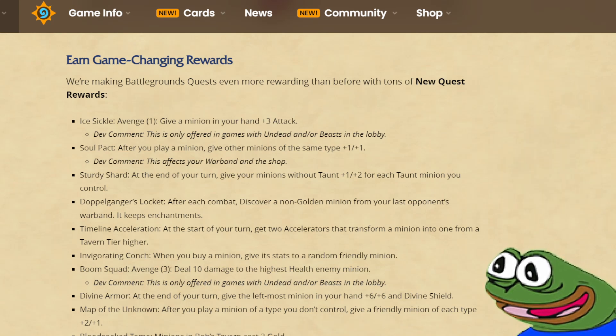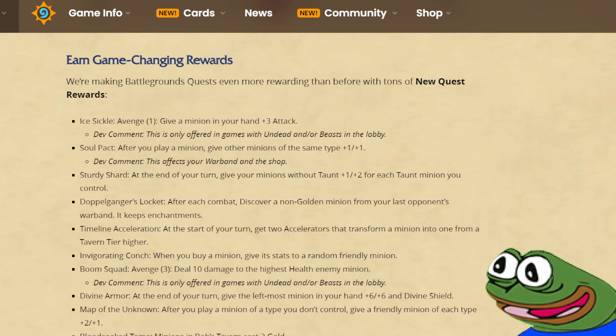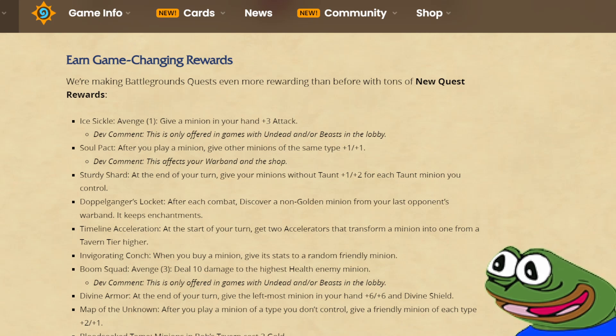Divine Armor: at the end of your turn, give the leftmost minion in your hand plus 6 plus 6 and Divine Shield. So this is very similar to Red Hand, but instead of giving your minion plus 12 plus 12, it's going to get the Divine Shield and half the stats, which in certain situations could be better or could be worse. Early on though, having Divine Shield is probably worth more than an extra plus 6 plus 6, so I'm expecting this quest to be very strong, just like Red Hand was back in the days.